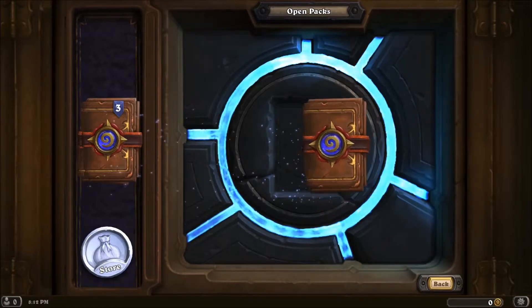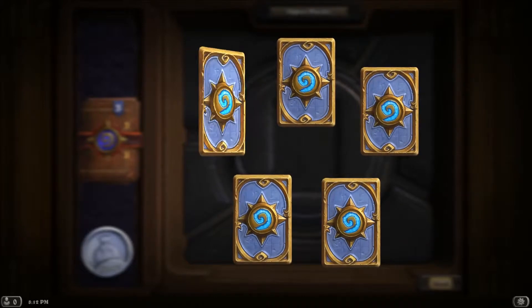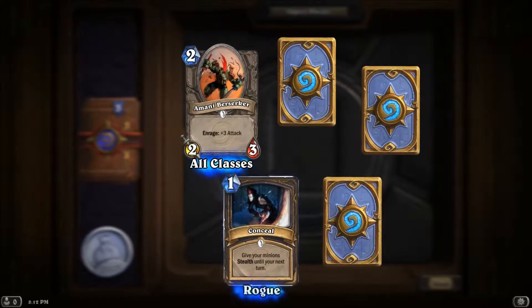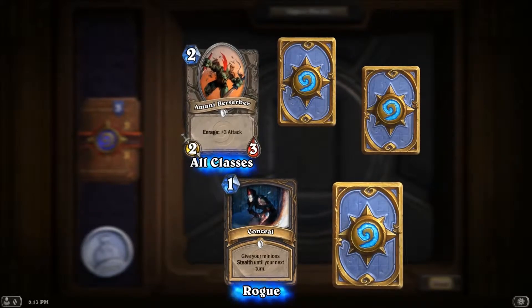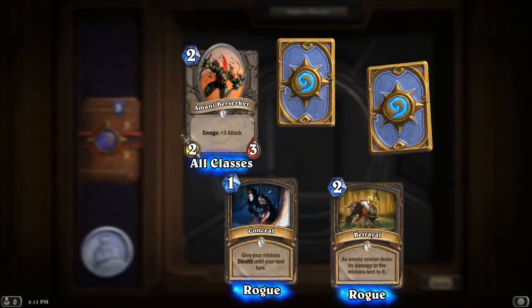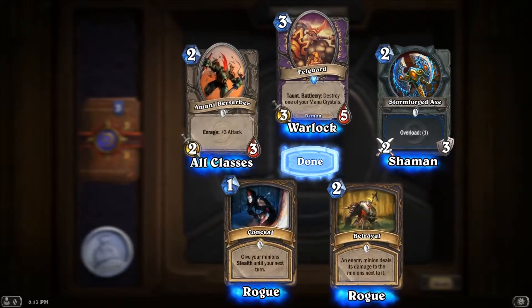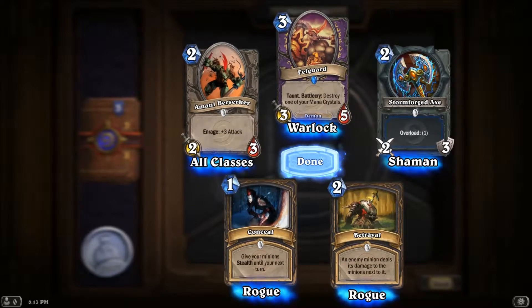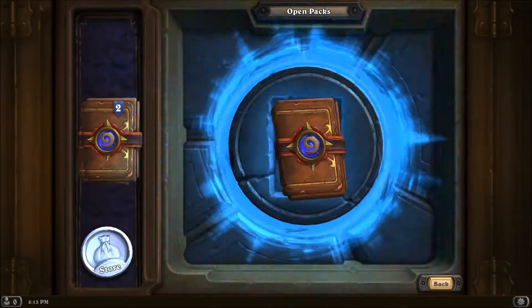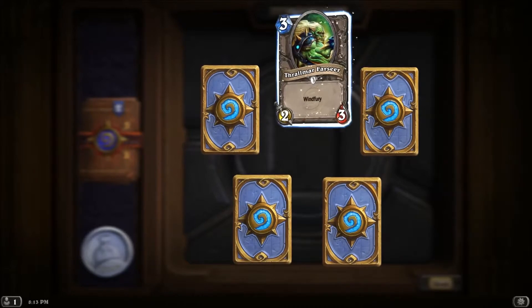Pack four — rare! Amani Berserker — enraged: +3 attack, very cool. Conceal — give your minions stealth until your next turn, that's awesome if you want to save minions. Betrayal — an enemy minion deals its damage to the minion next to it, very cool. Stormforged Axe — another overload. And the rare: Felguard — taunt, battlecry: destroy one of your mana crystals. That's pretty cool. A lot of these cards I didn't see in the closed beta, so I'm excited. Four normals and a rare — maybe that's a trend now.